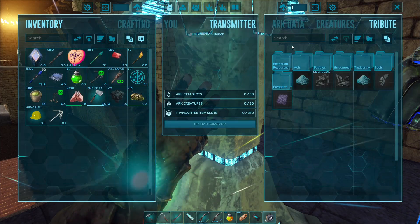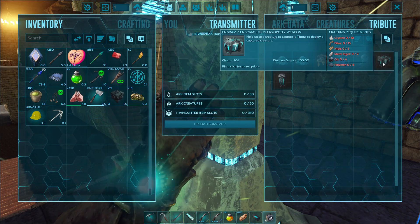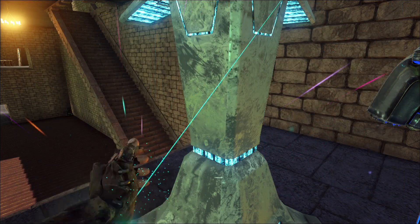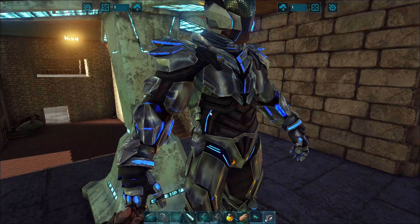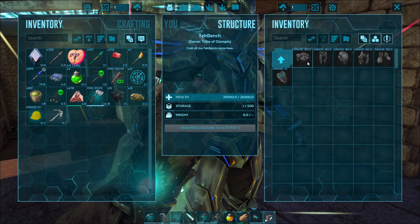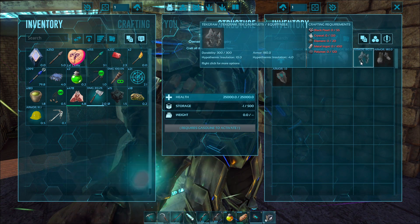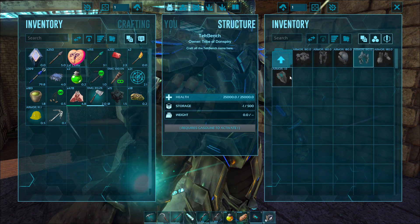Also this is where I made the cryopod thing — you can make cryopods here so you don't need a tek replicator yet. This is a tek bench — again, you can make tek armor and stuff. I don't have any element, but you can still make them.